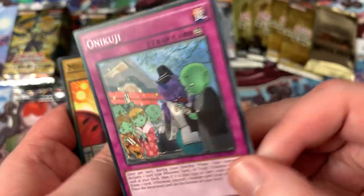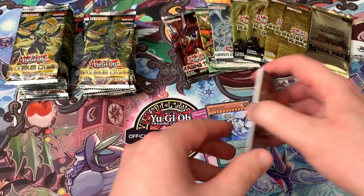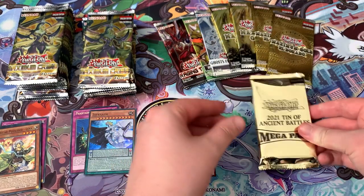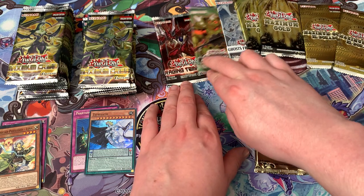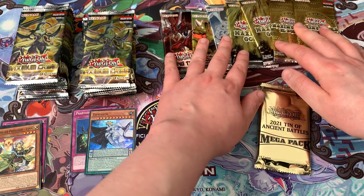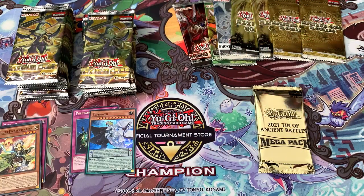Onikuji, the Green Saiba Bald Man, Mild Turkey and Familiar Possessed Lina — very cool first pack, there's some nice cards in here. We also have one 2021 Megatin, two Eldorado Maximum Golds, two Base Maximum Golds, one Ghost from the Past, one Battle Pack 3 Monster League, and then the Rage and Tempest. I had to crack into these products to take out like two packs from each for a special video we'll be doing in the future — it's the video I mentioned with the big stack of packs.